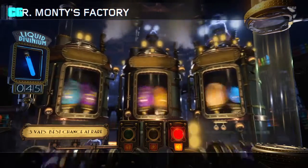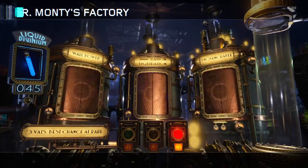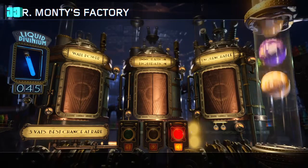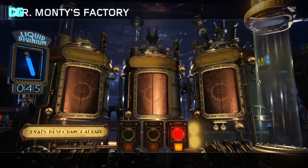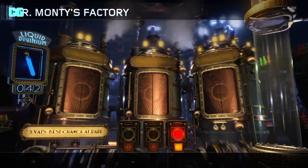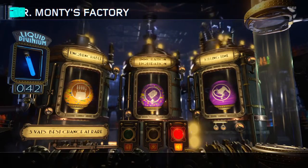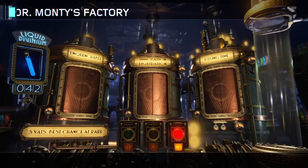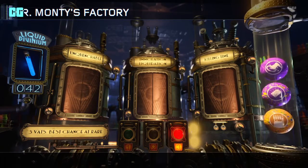We're gonna get War Power, Unquenchable, and Immolation Liquidation. I'm trying to read it as fast as I can before it disappears. Next one — Unquenchable, Immolation — we've got that one again. We've got two of the same ones: Killing Time. We've got them two last time as well.